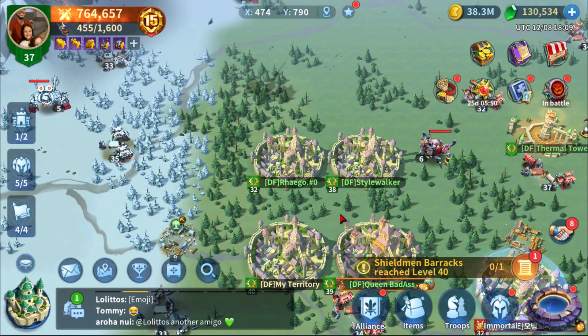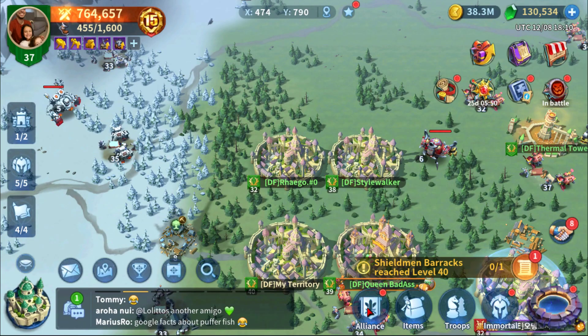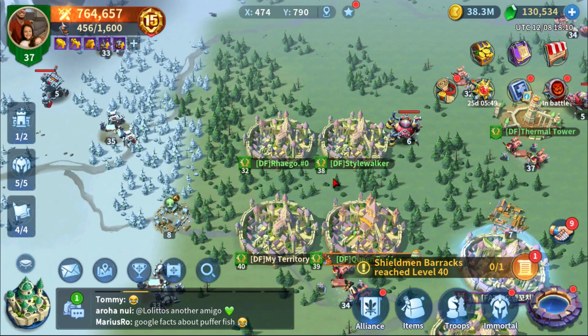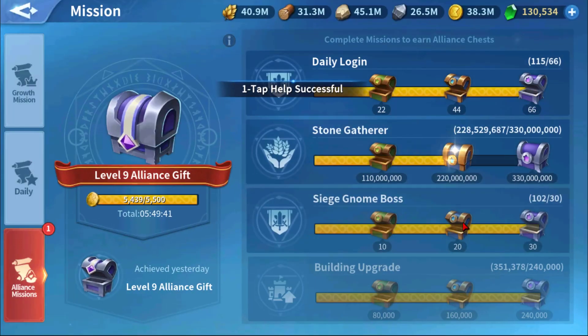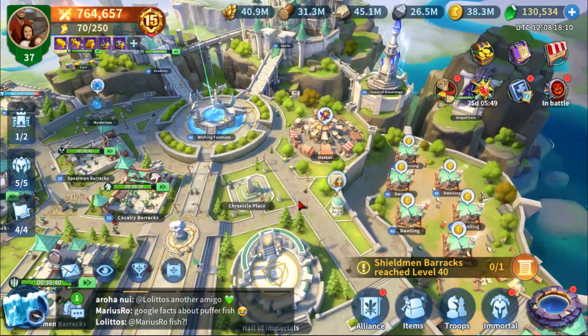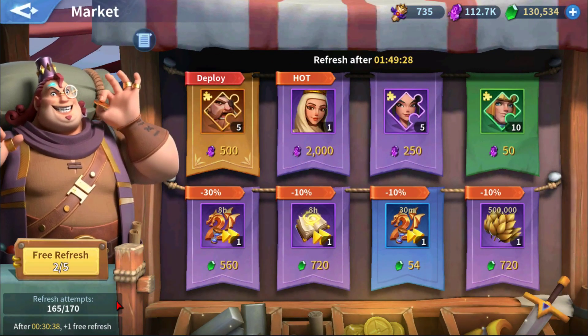Spending green gems on Philosopher's Stones is arguably the next best thing to do. But once you get to VIP 15, the thought is: where do you spend your green gems? Do I spend them on market pools, for example — getting some of the immortals I have yet to level? My strategy in market has always been to min-max my refresh pools. I only buy epic immortals every single time they come up, which is one reason why I have 735 refresh scrolls. Let me show you my immortals right now.